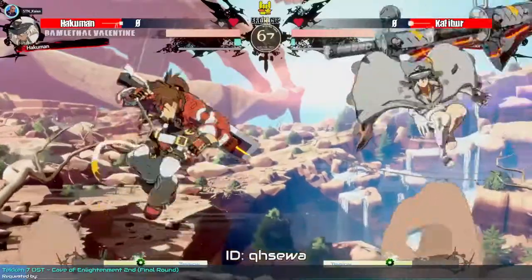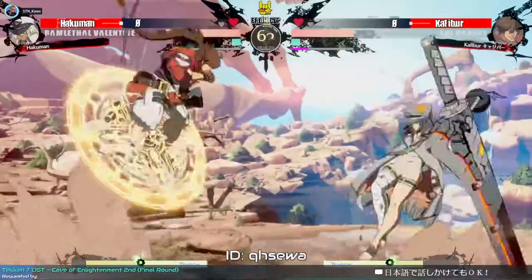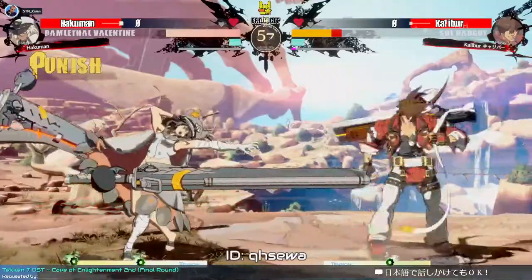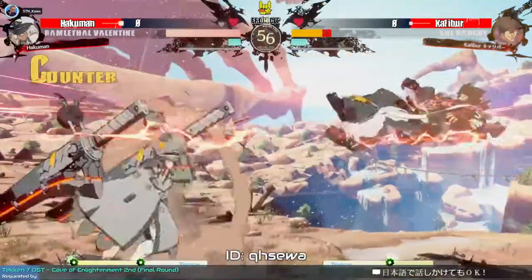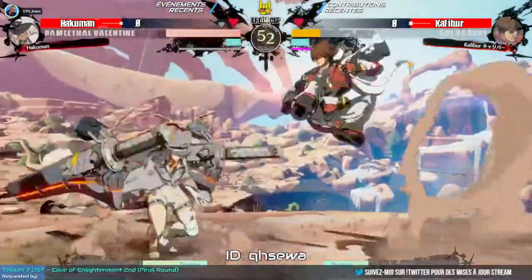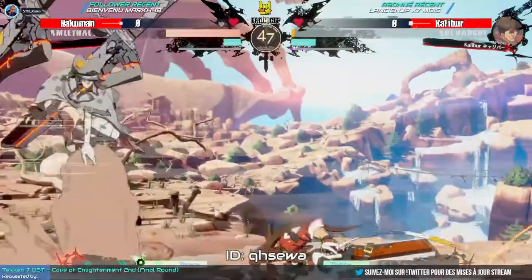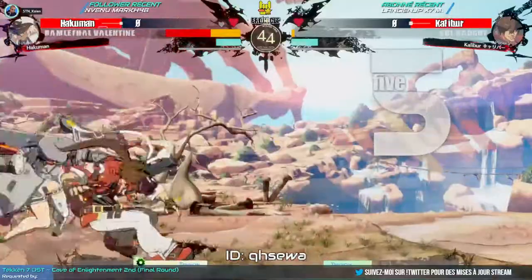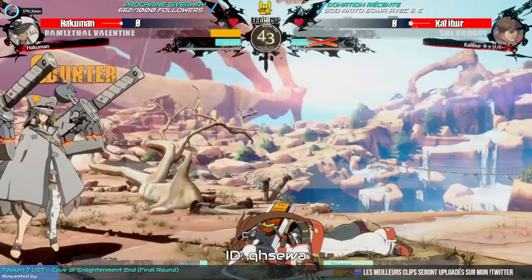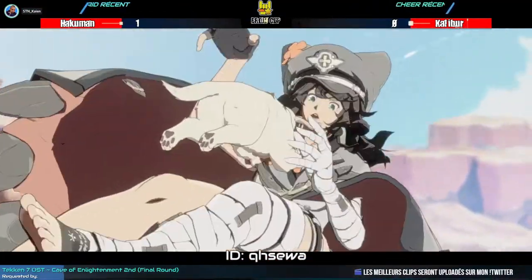Both are without burst right now. Hakuman was able to prevent Caliber from getting in with some jabs. Vortex was punished, but he couldn't get more than a standing 5S. Then another 5S into 5HS there we go. The vortex went underneath — will he be able to? The DP took the round. Nice, nice — good judgment from Hakuman to DP at these very key moments.